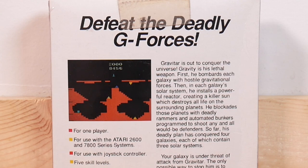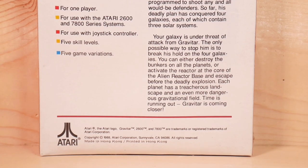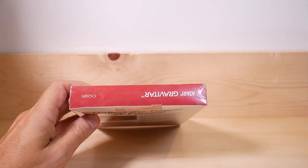So far his deadly plan has conquered four galaxies, each of which contains three solar systems. Your galaxy is under threat of attack from Gravitar. The only possible way to stop him is to break his hold on the four galaxies. You can either destroy the bunkers on all the planets, or activate the reactor at the core of the alien reactor base and escape before the deadly explosion. Each planet has a treacherous landscape and an even more dangerous gravitational field. Time is running out — Gravitar is coming closer. Sweet!